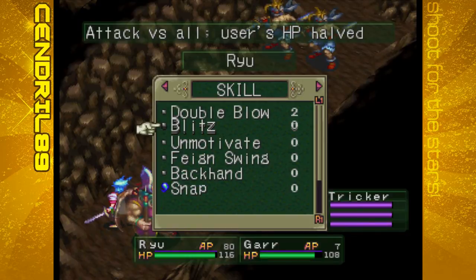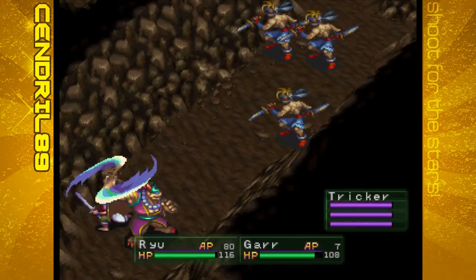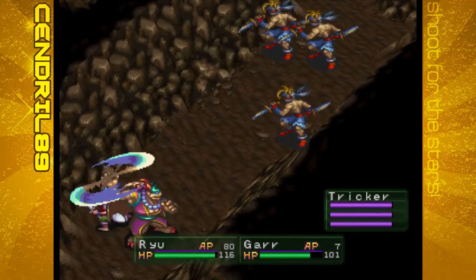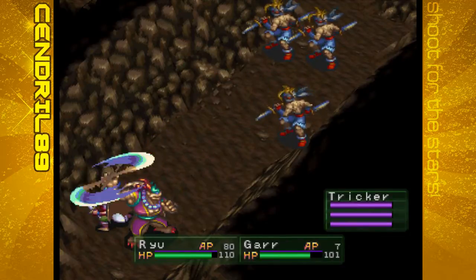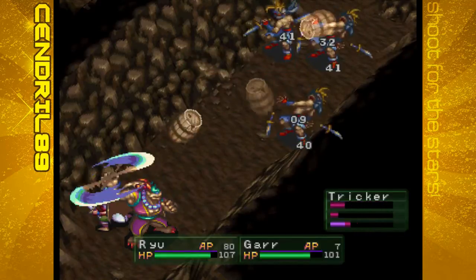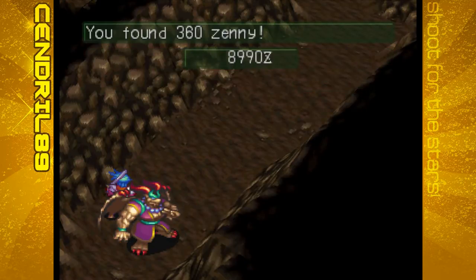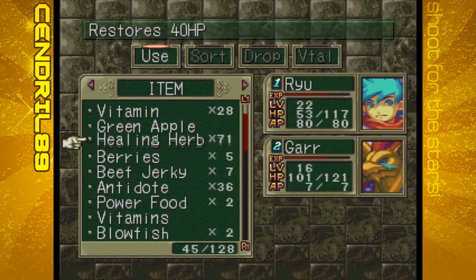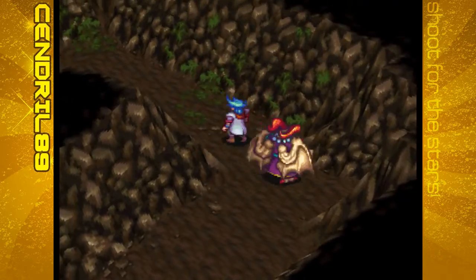I can use Flying Kick - spend half of our HP just to make this go faster. Blitz! Go away. Another reason I have healing herbs is cause I like to use Blitz - just makes things go faster.